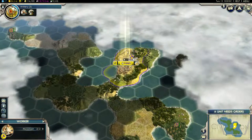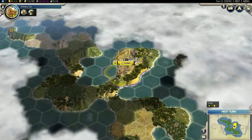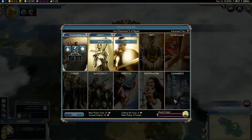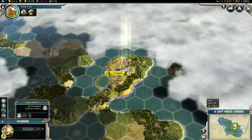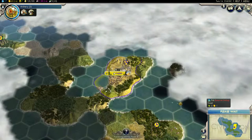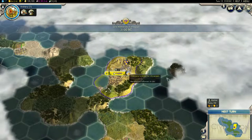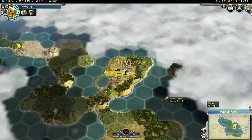And the Pyramids, of course. Worker, if you would sir, please begin construction of the quarry. Oh yeah, that's helping out really nicely. In a couple of turns we'll have this marble — it'll improve our happiness and it'll improve our wonder construction. It's looking pretty good for Egypt right now.